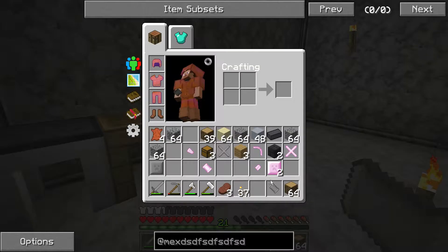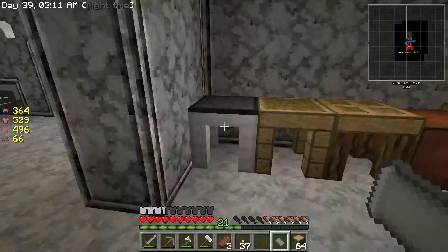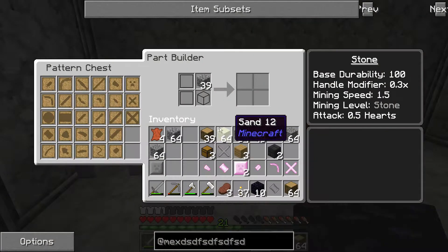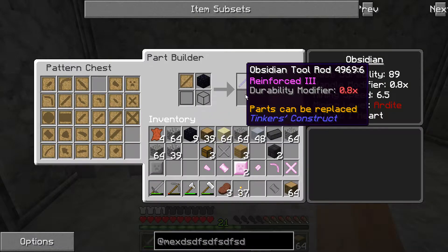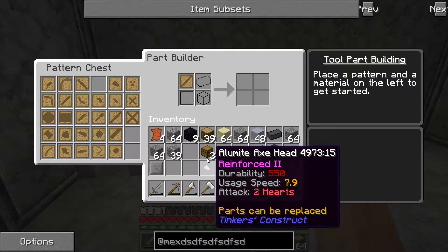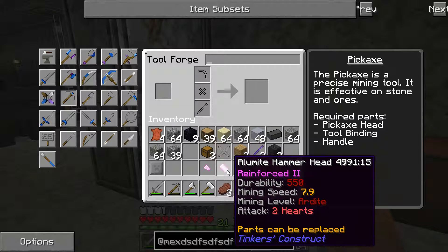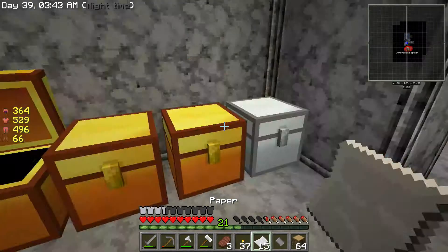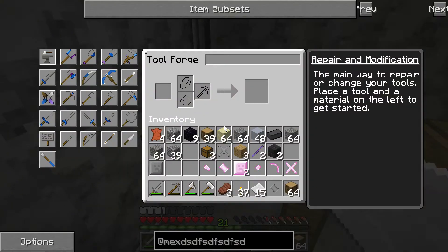Thank you very much. Do I have any molten obsidian here? No I don't. Okay so we've got two of those — now I need gold for this one. That's being done in the smeltery — we just need the hammerhead to be done really. I do want some of these parts to be made out of obsidian.